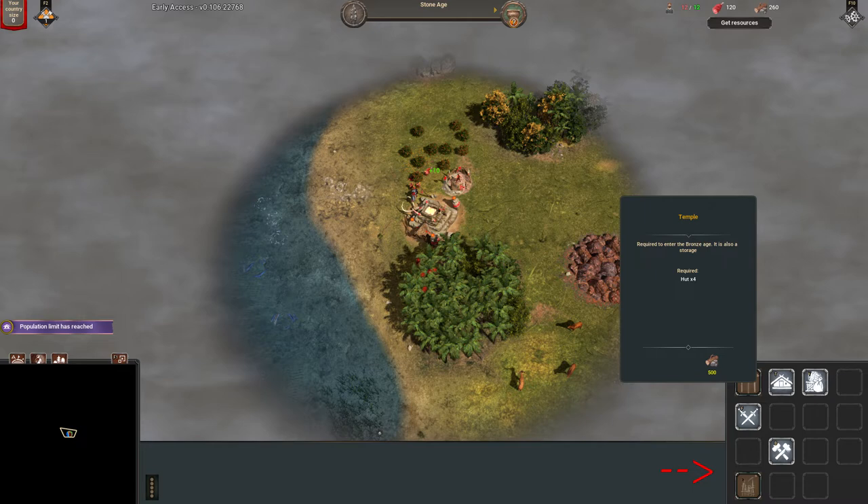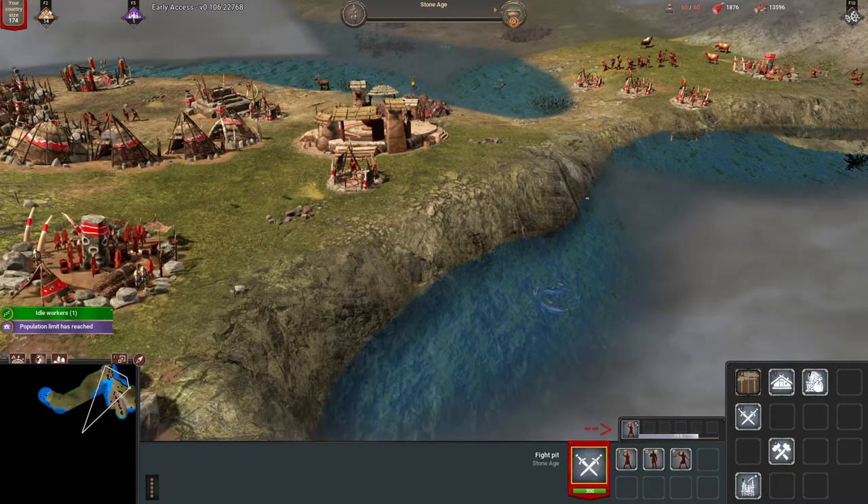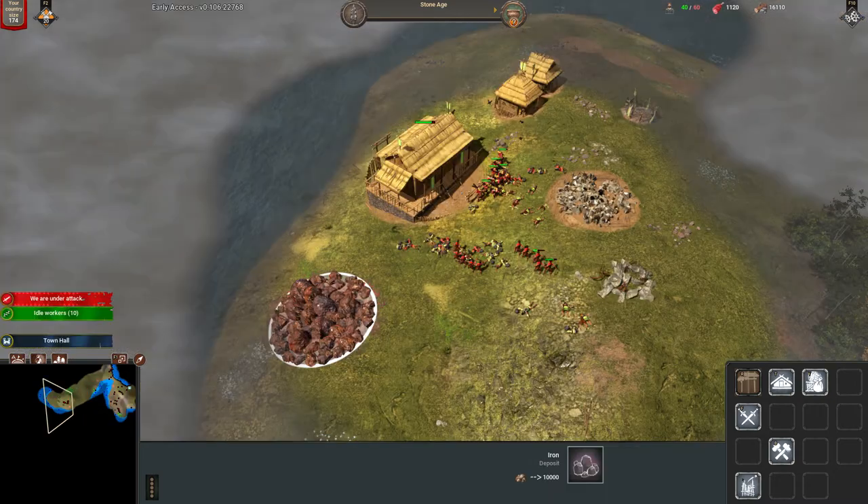In the bottom right corner, you can see all the buildings that you can place. If you hover over an icon, you can see what is required to build them. To the left, you can see the currently selected units and the special actions they can perform. If you click on a building that can train units, it will also be displayed here — not just unit training, but also any special upgrades available for that building.